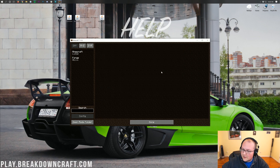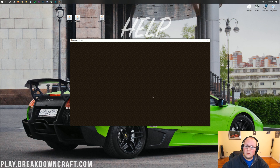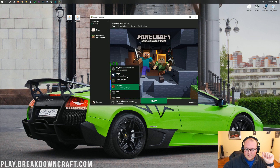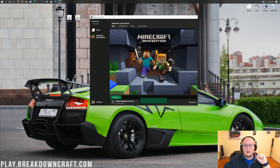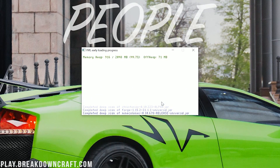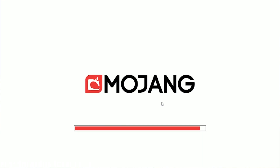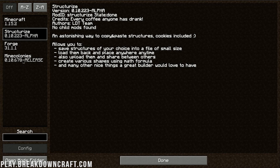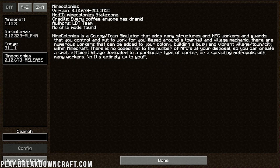Once they're in the mods folder, if we go back to Minecraft they won't be there yet - that's because we need to click Done and then quit the game. Now open up the Minecraft launcher again, select either Forge or the profile you created, and click Play. When the Forge pre-loader opens up, we'll be able to see Structurize and MineColonies - meaning the mods are there, recognized, and getting themselves installed and ready. Minecraft is opening up and once it's on the main menu we can confirm the mods are installed by clicking on the Mods tab. We will see Structurize - the compatibility mod for MineColonies - and MineColonies itself, which is a colony town simulator with NPC workers, guards, and structures that you control and put to work for you.